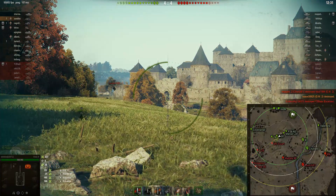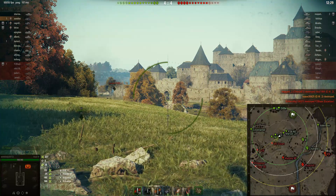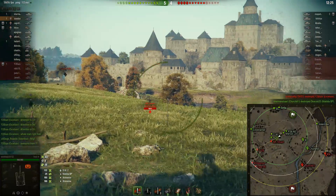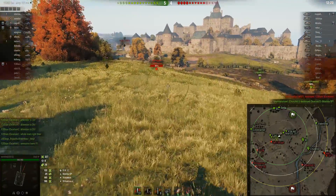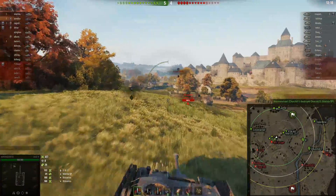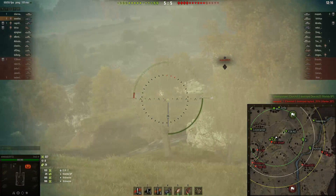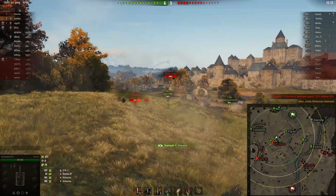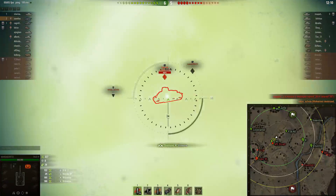Now we've got a slight lead in terms of the kill ratio. It was four to four, and now it's five to four, so we keep on being on the positive side in terms of numbers, which is great. Now that tank destroyer we saw earlier — is he going to come back? I did see a tree falling there, and I'm basically aiming at that location where I saw the tree falling. And as you can see, we were able to take out the Wolverine there.